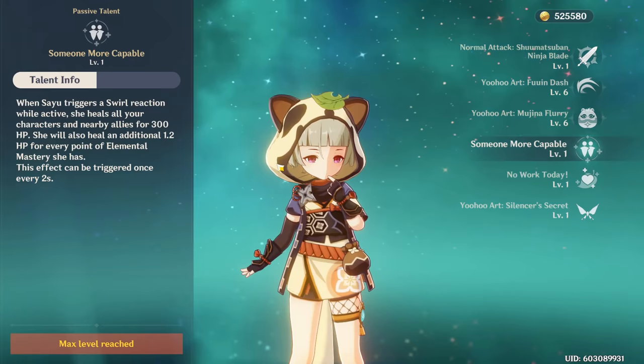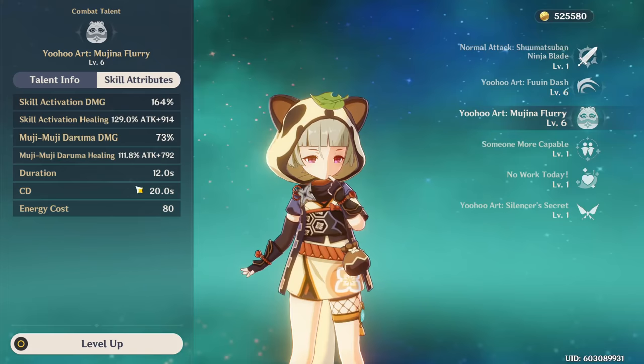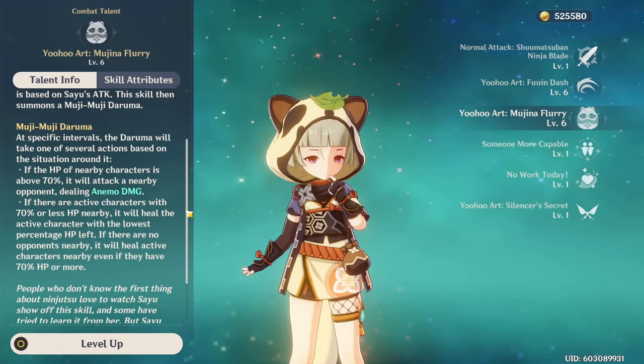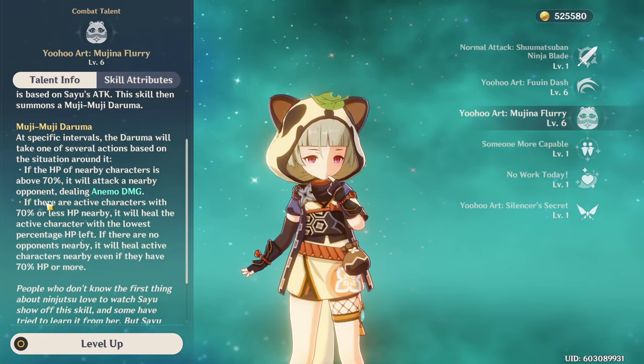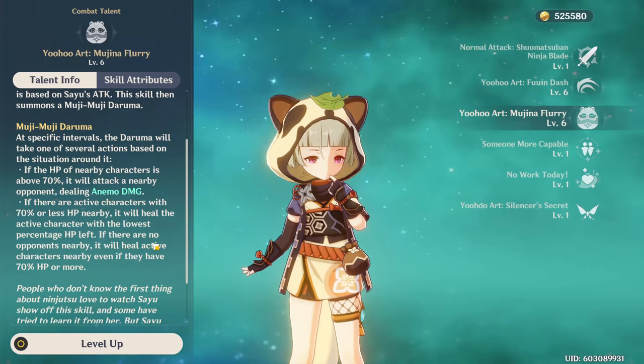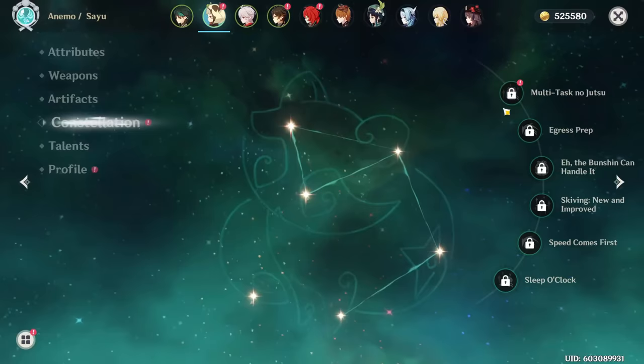Let's go back to her burst and talk about it - it actually has a lot of scalings. It does a first initial hit and heal, then summons a Daruma who will also damage and heal. The Daruma lasts for 12 seconds with a 20-second cooldown, and his range is big - he'll basically heal any active characters you have. If your characters are above 70% HP, it'll just start attacking and dealing Anemo damage and swirling. But if your active character has 70% or less HP, it will heal instead. With her first Constellation, similar to Bennett's C1, the Daruma will attack and heal simultaneously, ignoring the 70% threshold entirely.